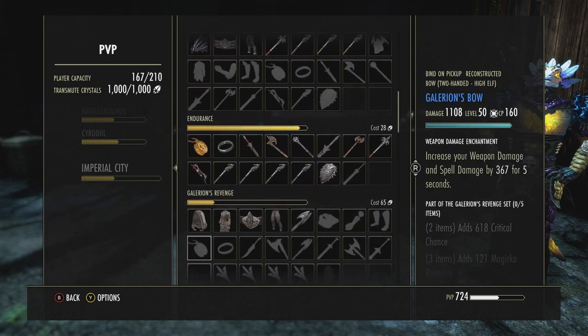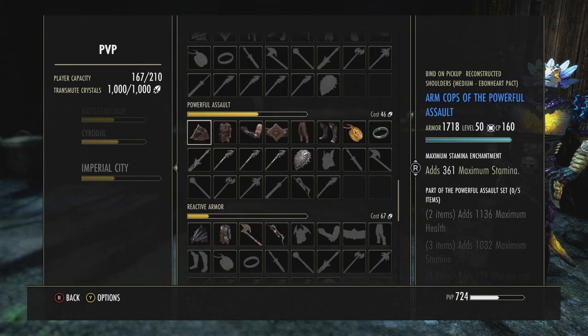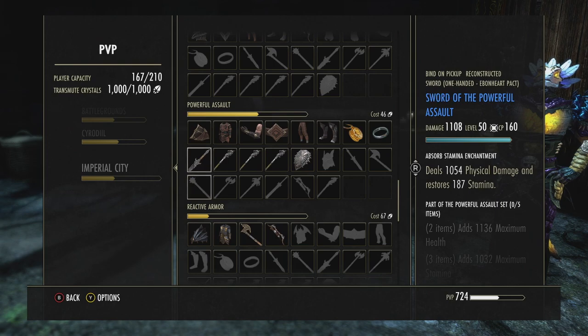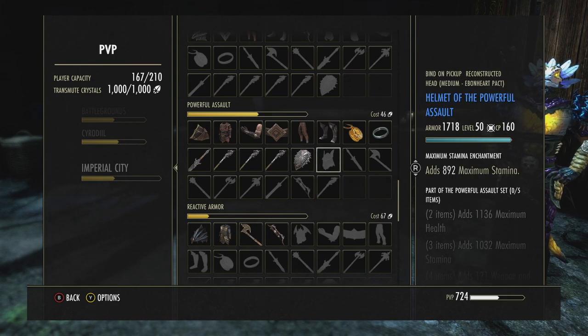I have both those pieces. If we look at my sets under Imperial City, I've got a bunch of monster masks — yesterday I ended up getting at least one of every one, which is great. There's still quite a bit of gear I need, but I have all three staffs, a one-handed sword, a shield, necklace, and ring. I'm good to go, and I'll be able to use Yonacrins for the body pieces.